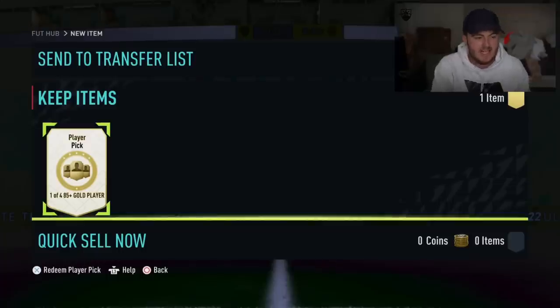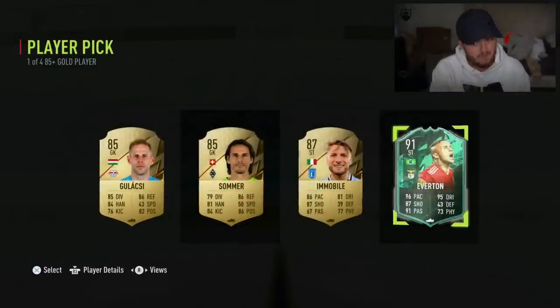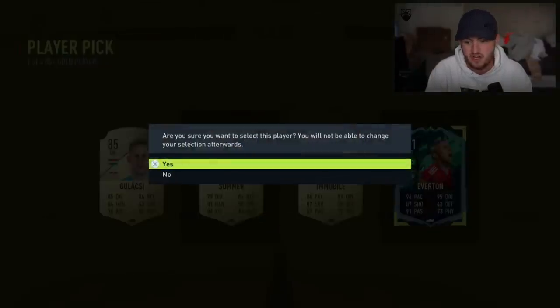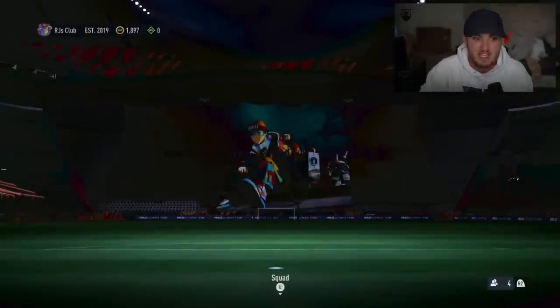Next 85 plus player pick - I'm starting to wish I'd got a green out of mine. We do have the mini release cards as well - Robertson, Grealish, and Everton. Speaking of mini release cards, there you go. The card doesn't look too bad actually, five star skills on the card. Not a bad card - wish he had a bit better shooting, but apart from that it's solid.